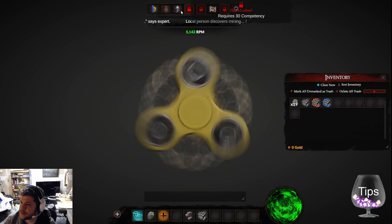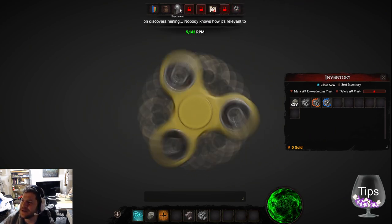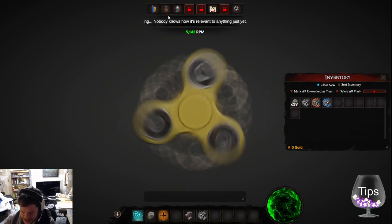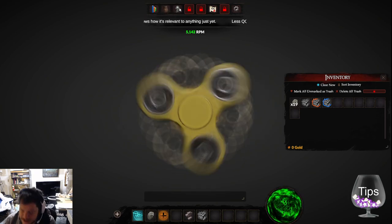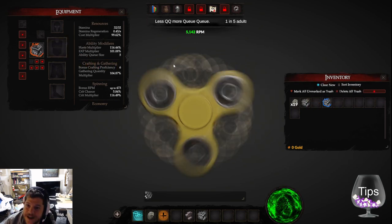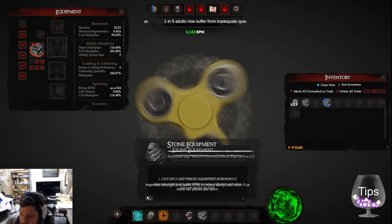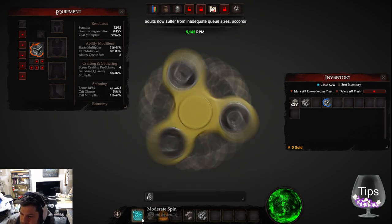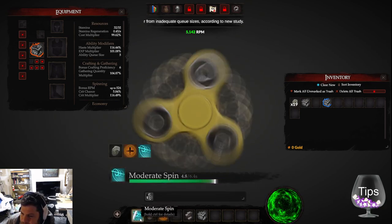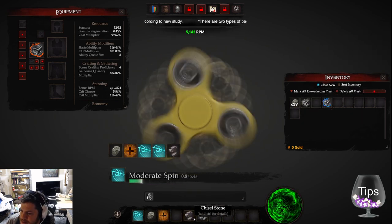I'm going to equip that. Let me press C for character — okay some of these shortcuts are really great. There are my gloves. I can spin with more power now. Stone equipment applied. I've got to queue this up and make some more stones.